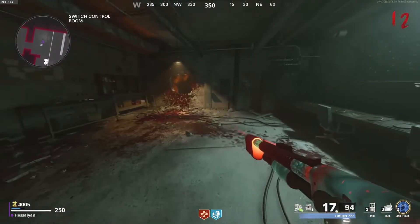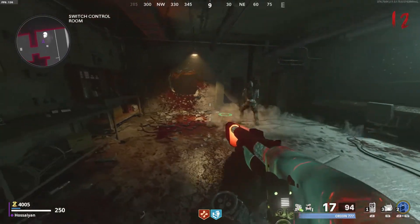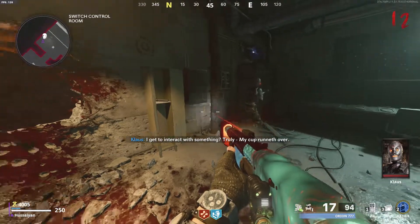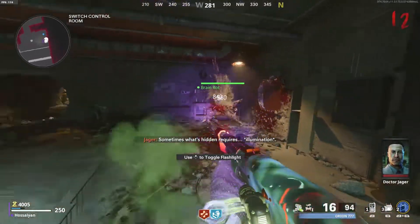Now go to the switch control room. Hold the L1 button and have Klaus go to this little locker. He's going to open it up and you're going to get the blacklight. This is going to be used to find three separate codes that you can use to open up the locker in the room where you got Klaus's arms.